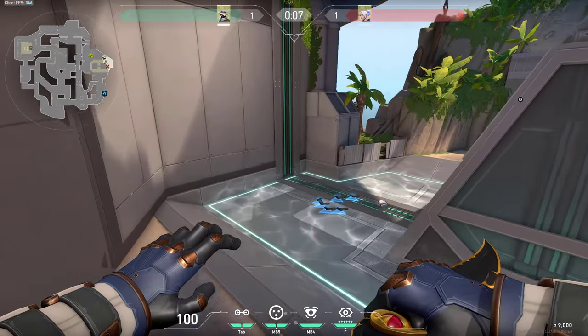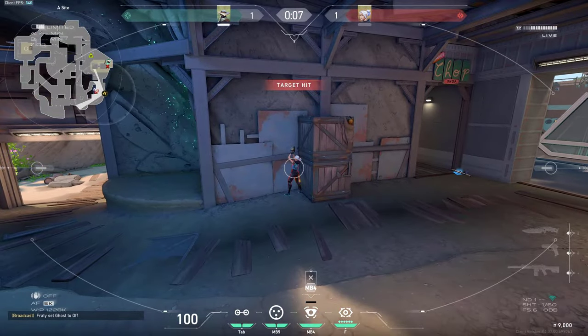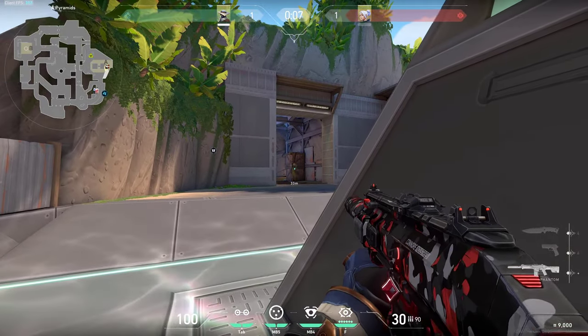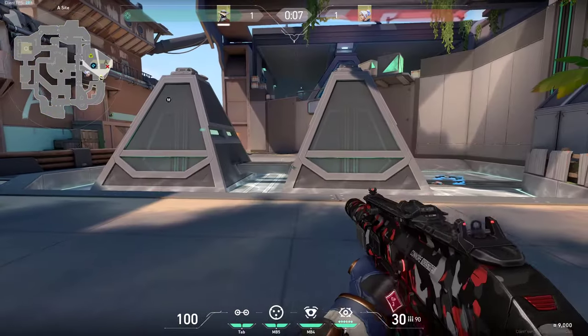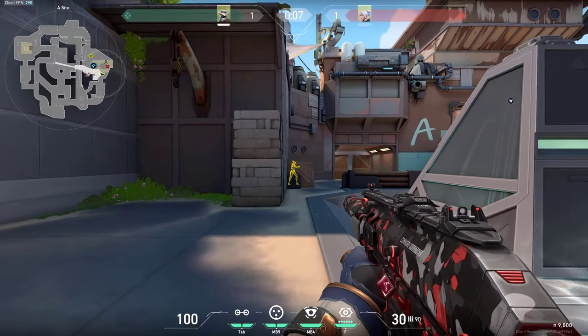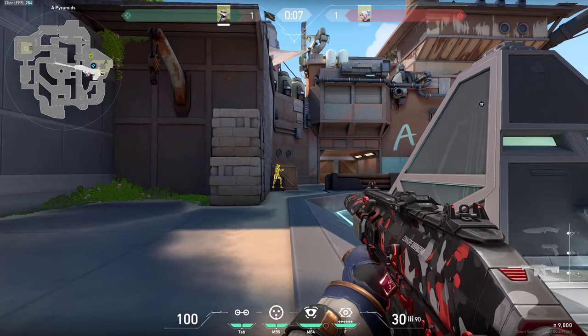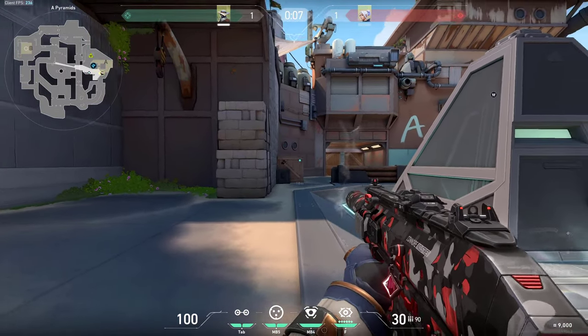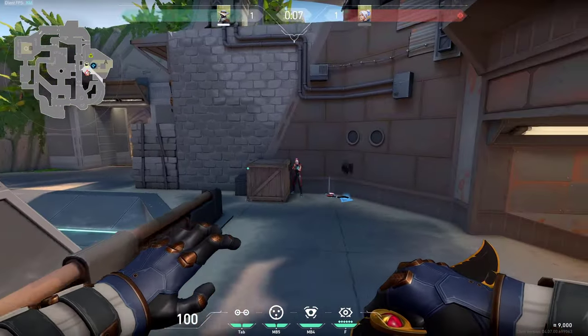We will start right here on A-side. If the enemy is hiding behind these boxes, you can very simply spam this box and get a free kill on the guy who can be hiding here. On A-side it is pretty common for enemies to be hiding behind this box — you can very simply find them and spam this box pretty much anywhere to get a free kill. So definitely try to pre-fire it — it is really common for enemies to be in this spot.